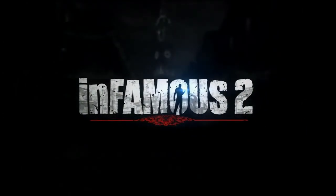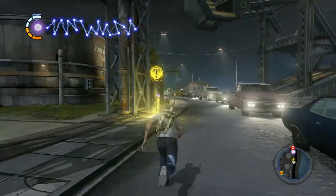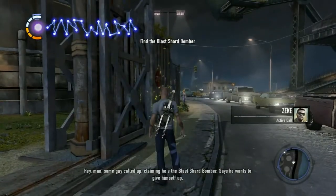Hey, this is Swigers doing Infamous 2 for GameGuideCentral.com and this is a trophy guide for Dazed and Defused — the gauntlet side mission. If you don't have a mission here on the map near the bridge, it means you haven't done enough of the main missions.